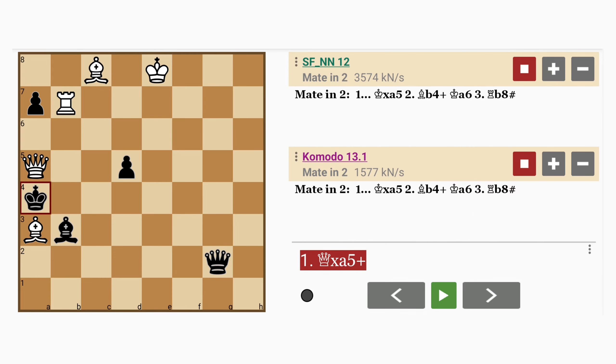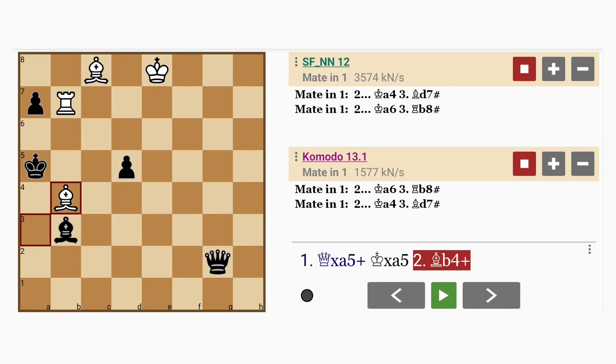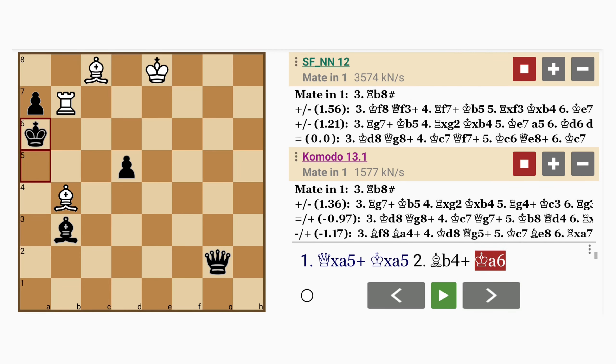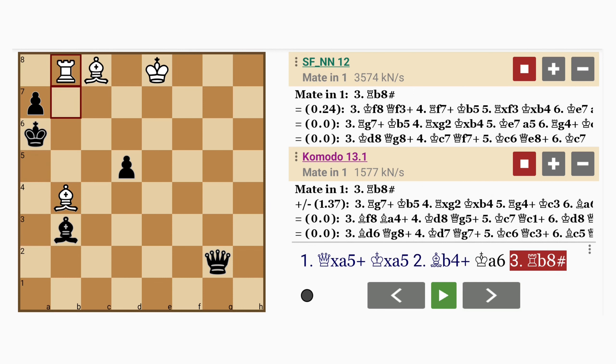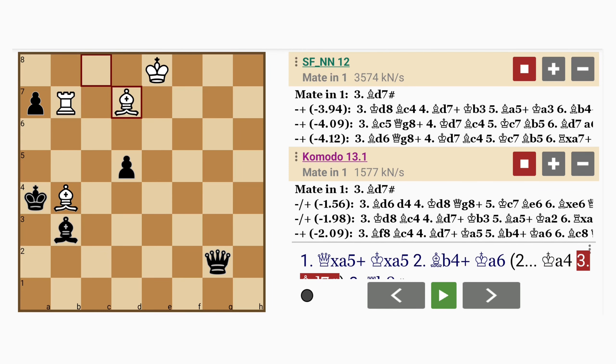Just sacrifice the queen — or rather exchange it for a rook. The king has no choice but to recapture. And here, bishop to b4 check. Now if king to a6, rook to b8, discovered checkmate. Notice how the pawn on a7 blocks the king's flight square. And if king to a4, bishop to d7, checkmate.